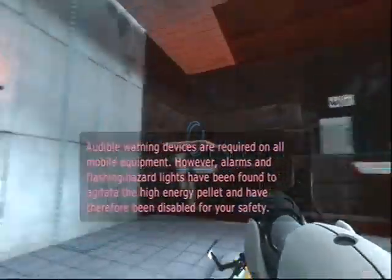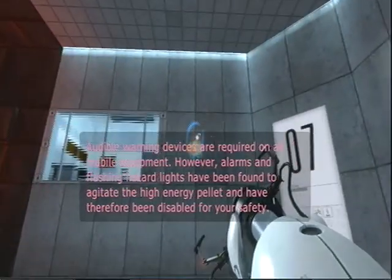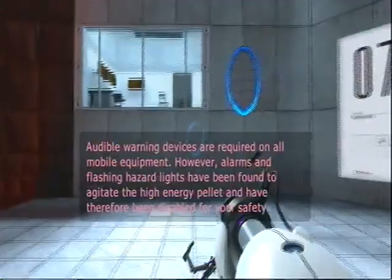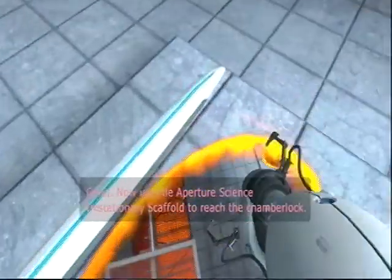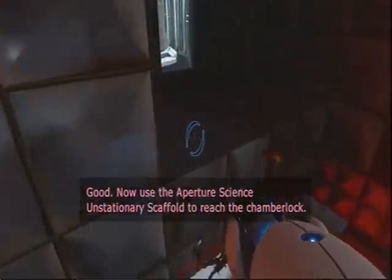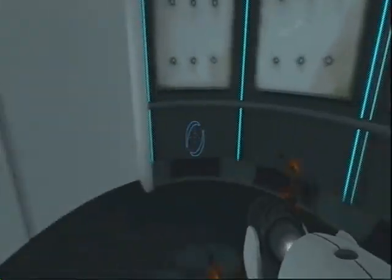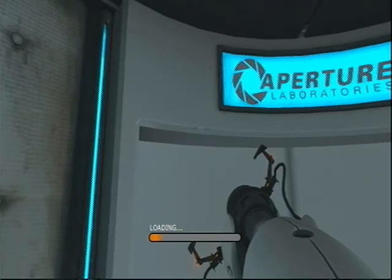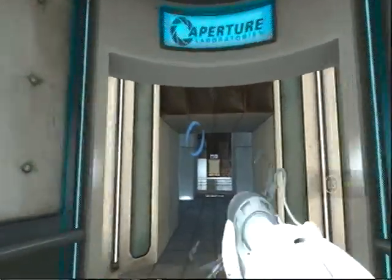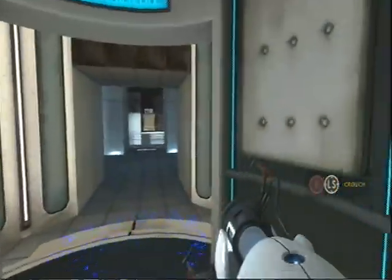Warning: devices are required on all mobile equipment. However, alarms and flashing hazard lights have been found to agitate the high-energy pellet and have therefore been disabled for your safety. GLaDOS seems all boring and stuff, but trust me — later on she gets a lot more personality and just becomes so much more lively, even in the second game. It just progresses as the game's events unfold. There's also a little glitch where if you jump as another map is spawning, you can get stuck between here and here at the same time. It's really weird — you can't really explain it.